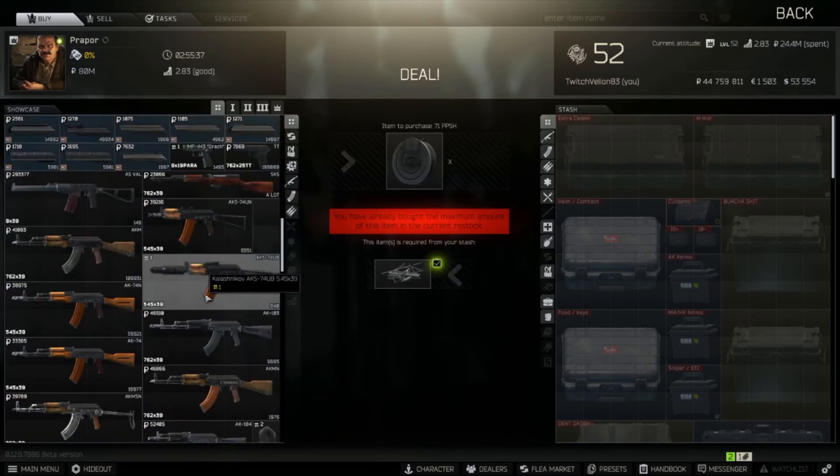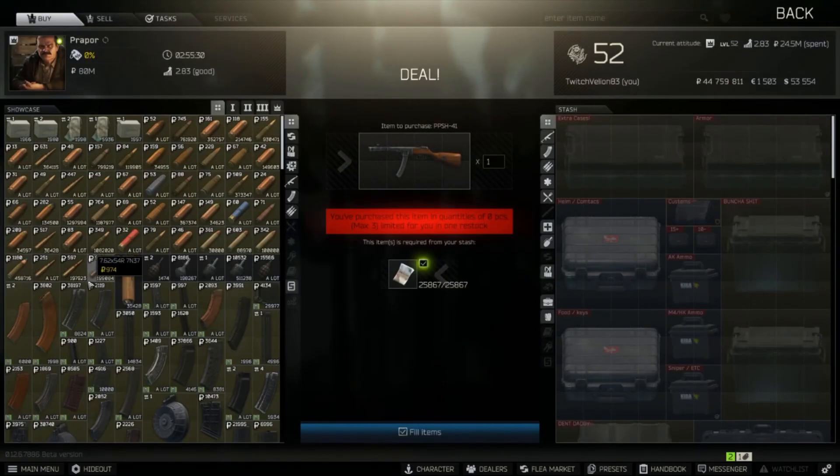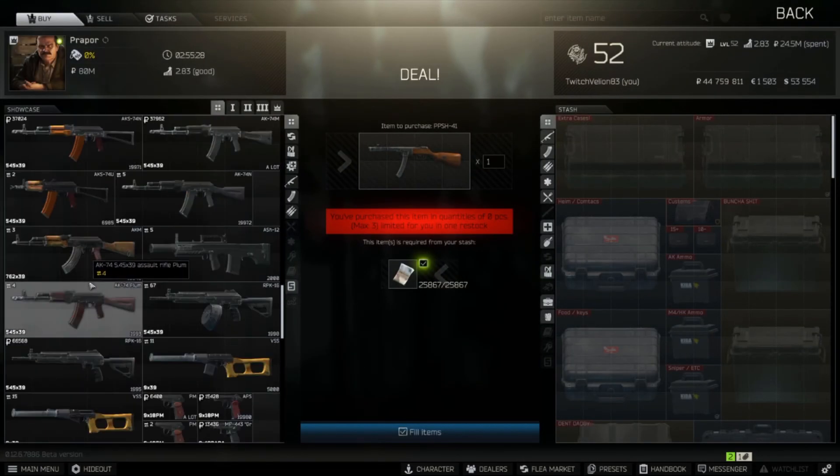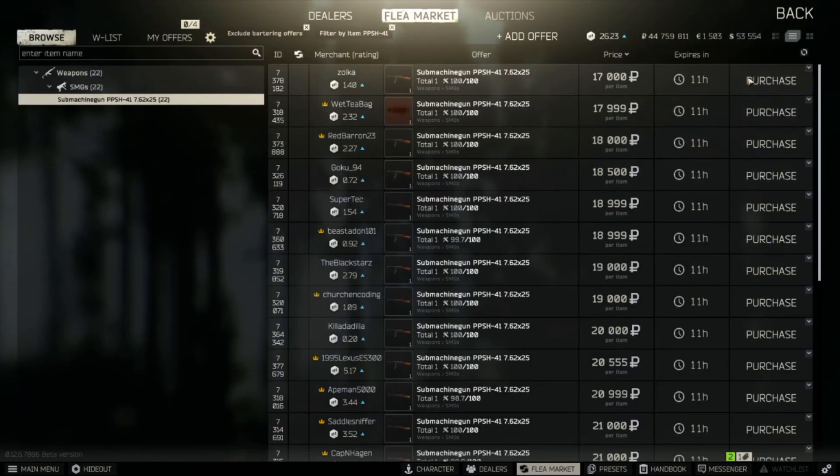So I buy two of them. I go down to usually PPSH around 25k. What I'll do - I'll scroll down and go here, and they're like 17k.